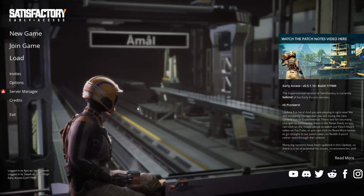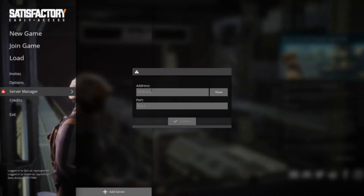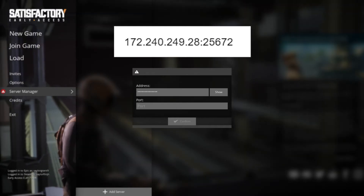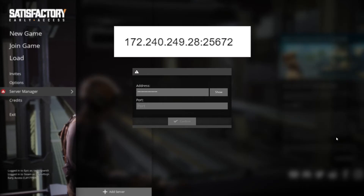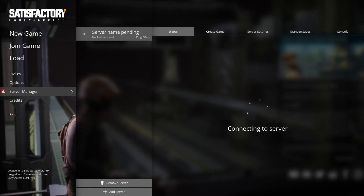Next, launch Satisfactory and then on the main menu page, open the server manager menu on the left and then press add server at the bottom. In the top text field, you'll enter the server IP address, which is the number before the colon, and in the port text field, enter the five-digit port, which is the number after the colon, and then press confirm. After that, you can press join game to join the server.